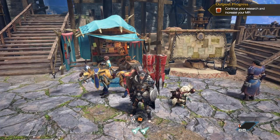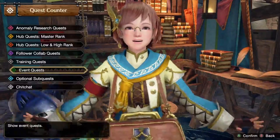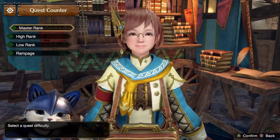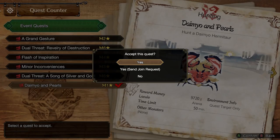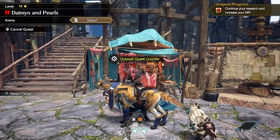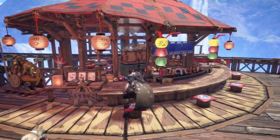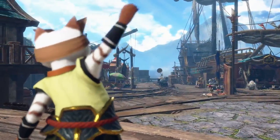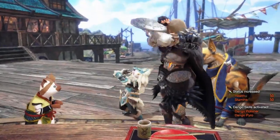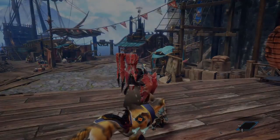Hello hunters, hope you're all doing well. Today we'll just do a quick video on one of the new event quests added to the game. It's a Master Rank event quest - Daimyo and Pearls against a Daimyo Hermitaur. Not the scariest monster but probably one of the most fun to fight in my opinion. Who doesn't love a giant crab? I'll just eat for Bombardier quickly. It's a fairly easy event quest primarily here to farm a bit of money.